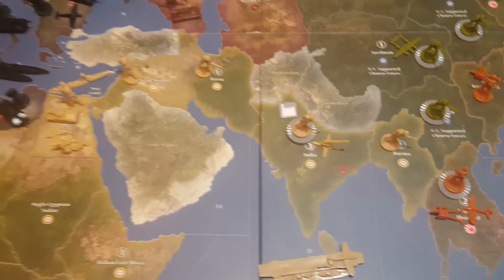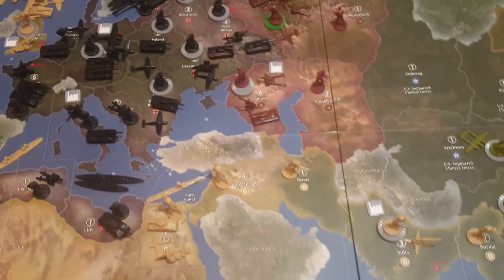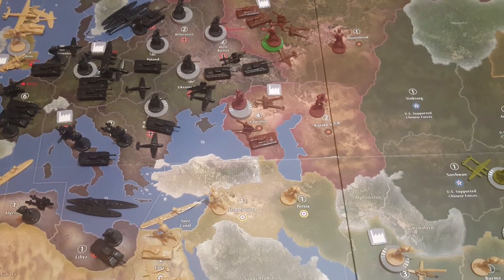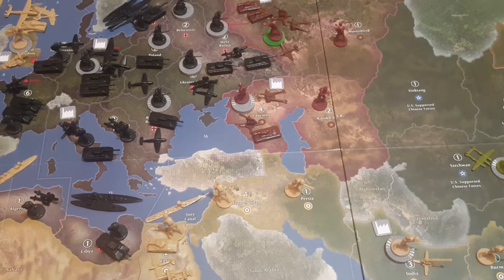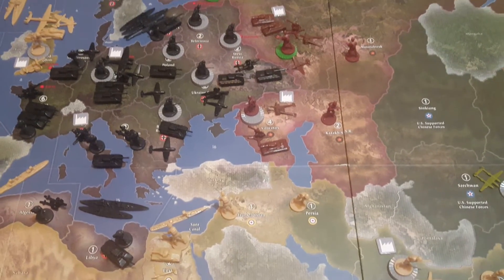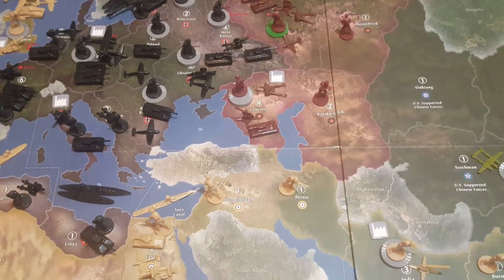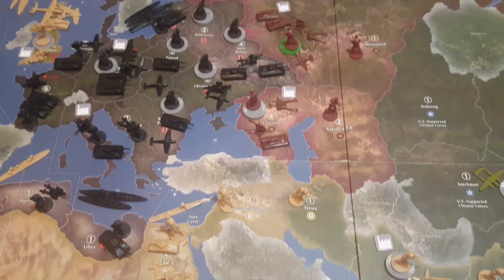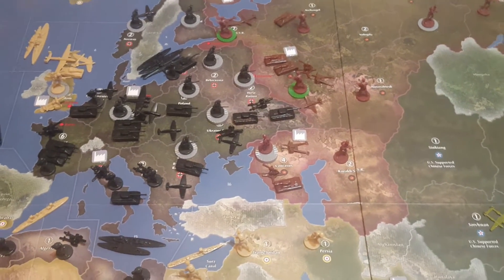What do the opposing sides do? What does Russia do, or England, if their factories are being strategically bombed? Well, they could choose to do nothing and say we have better things to spend our money on — we're not going to worry about it, because it is going to cost money to repair. So they could just leave it bombed; that is certainly an option. They would not be able to produce anything out of those factories if there's been enough damage, but they don't automatically lose IPCs like in earlier versions of the game.